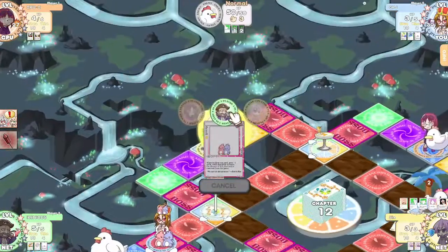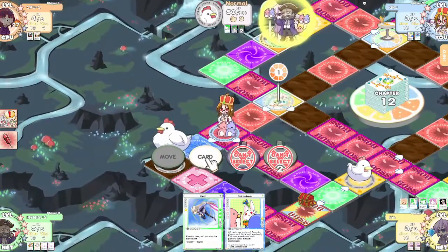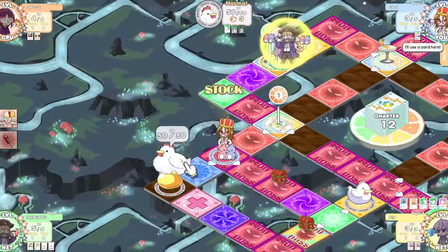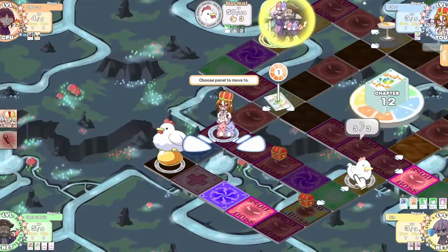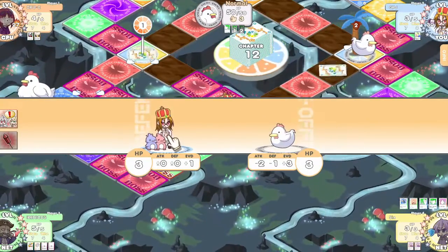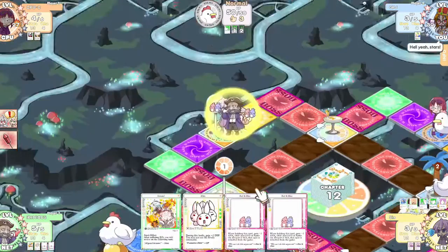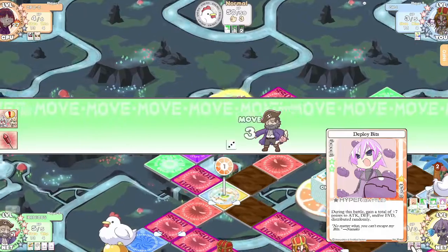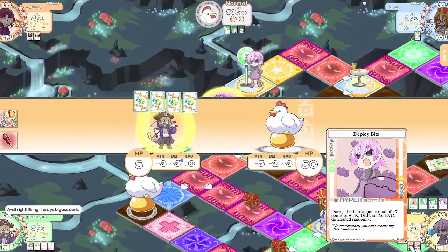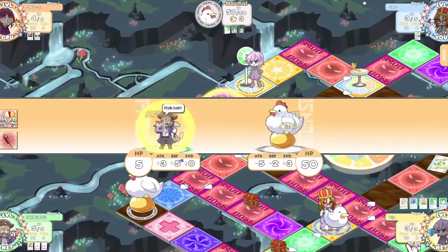How would you like another plus one to every stat? Oh my god, I'm gonna become an invincible tank! Exactly. Now if only I could give you my Deploy Bits — during this battle, for ten stars, gain a total of plus seven points to attack, defense, and/or evade distributed randomly. Jesus — plus five defense!